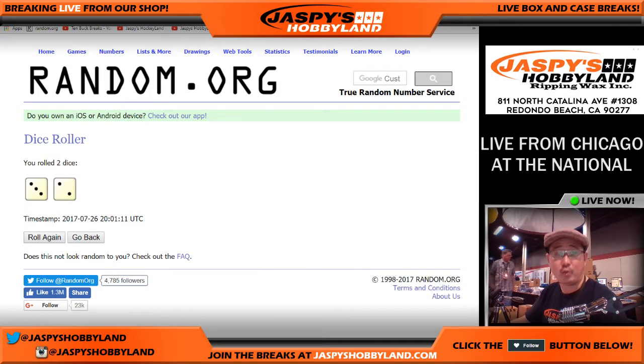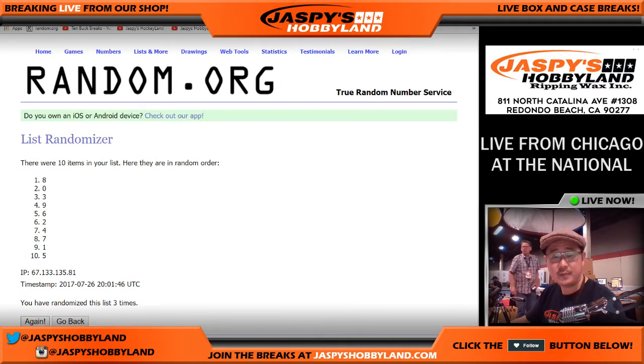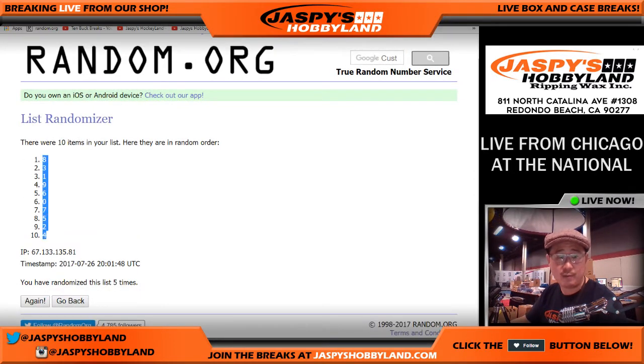Two and a three, three and a two, five times for these numbers — one, two, three, four, and five. Five times for this five box break. Take the number eight on top, number four on the bottom.